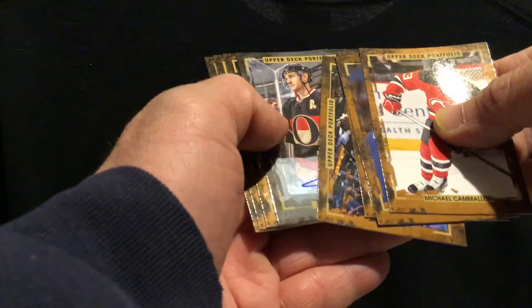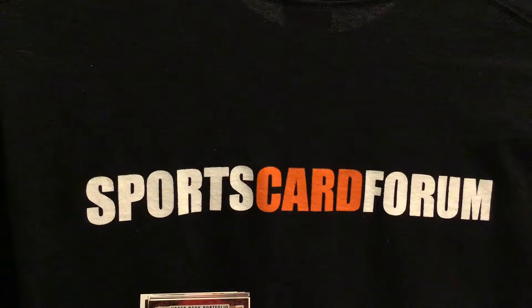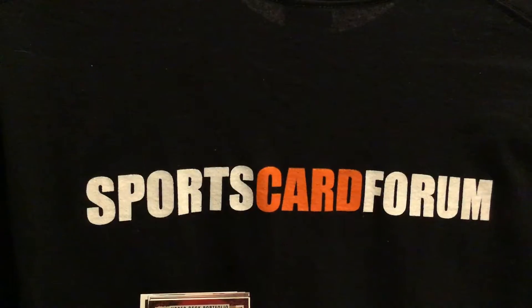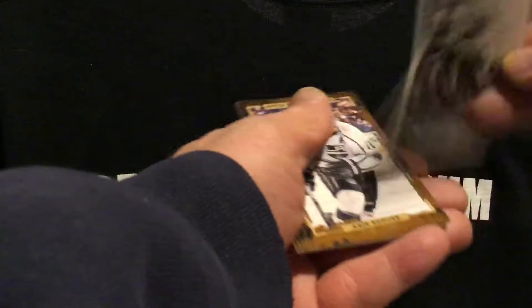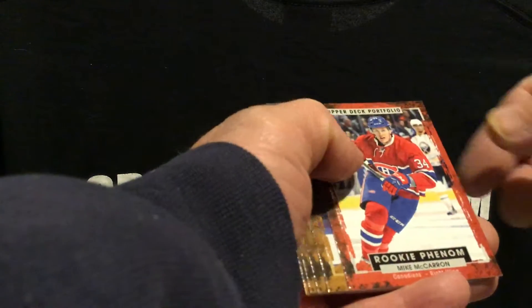Here comes Donato. Kyle Turris. Here comes Donato again. Goalie from the Leafs — Tyler Seguin, awesome player. Daniel Carr. Mike McCarron.